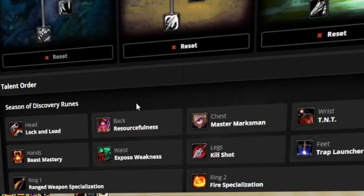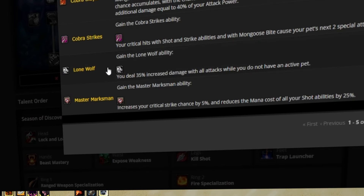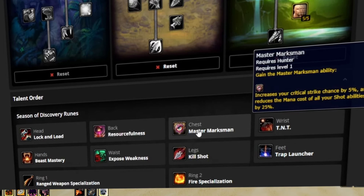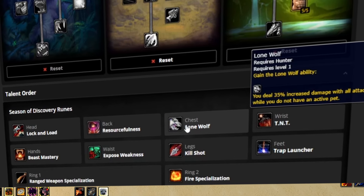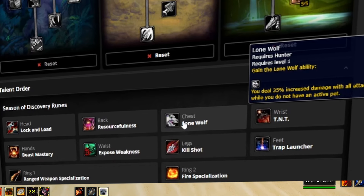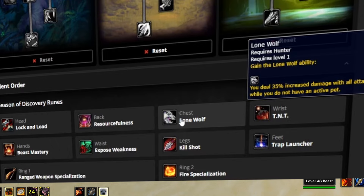There are two runes in particular I wanna talk about for players who are geared. If you're very geared, you might not need to run Master Marksman as much. If you're killing things from range and you're not gonna be running a pet anyway because you're just doing an insane amount of damage, just double dip into that with Lone Wolf. If you're killing things at range as the enemy approaches because you're just that geared, then go ahead and spec into this so you don't even have to worry about a pet at all.